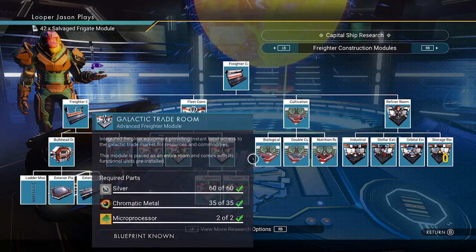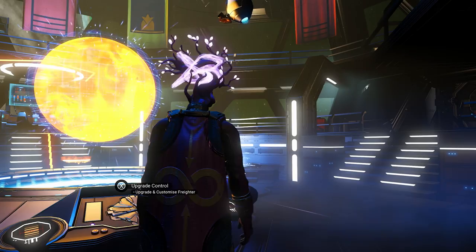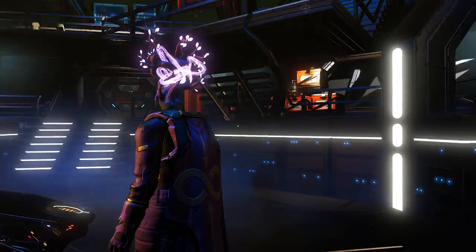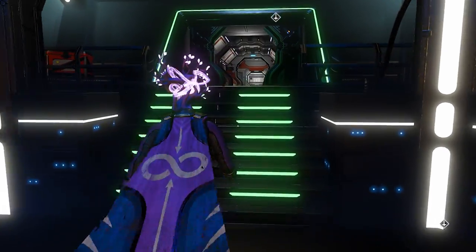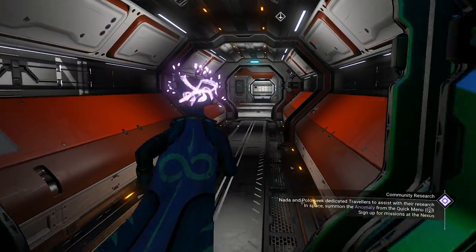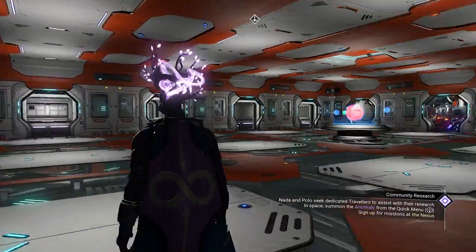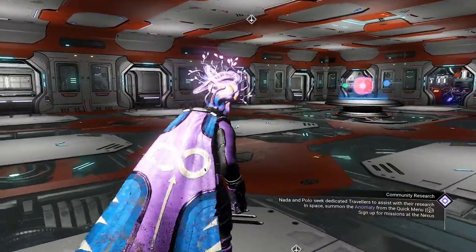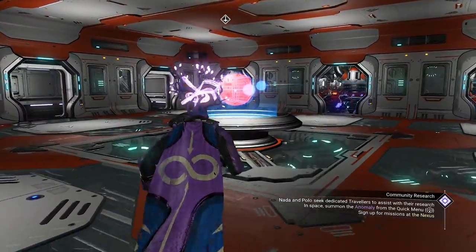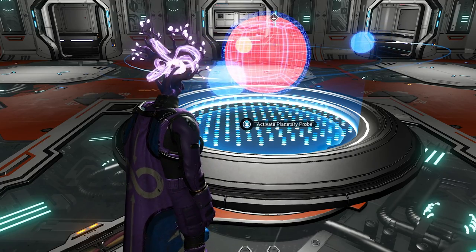Once you've gotten all that stuff and unlocked it — again, you need salvage frigate modules to do that — we have a new building area just for your base on your freighter, and this is what I've been doing so far. I love this. We also have a scanner now built into your freighter, which is awesome.